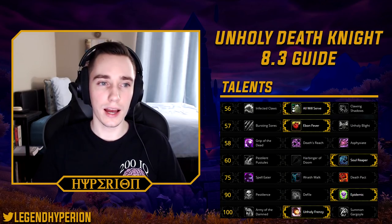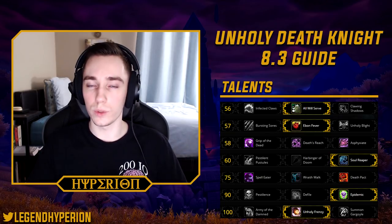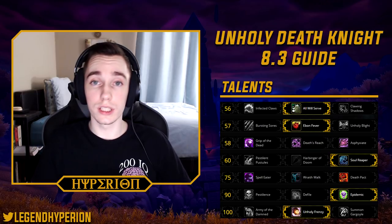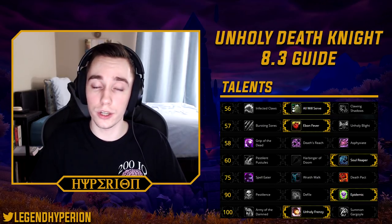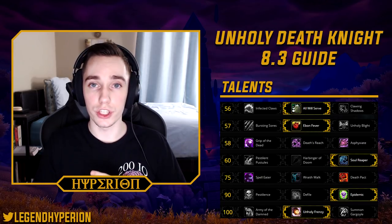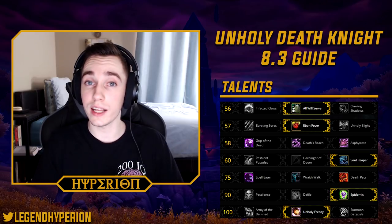The first thing I want to cover is Talents. In the first tier on single target, which most raid fights are, you will want to take All Will Serve. The exception is Clawing Shadows, which is only good if your gear has naturally high mastery or you're running the Honed Mind Corruption, which is a mastery proc. Otherwise, for most players, All Will Serve will generally perform better. For AoE fights such as Hivemind and Carapace of Nazoth, Infected Claws can also be very good.